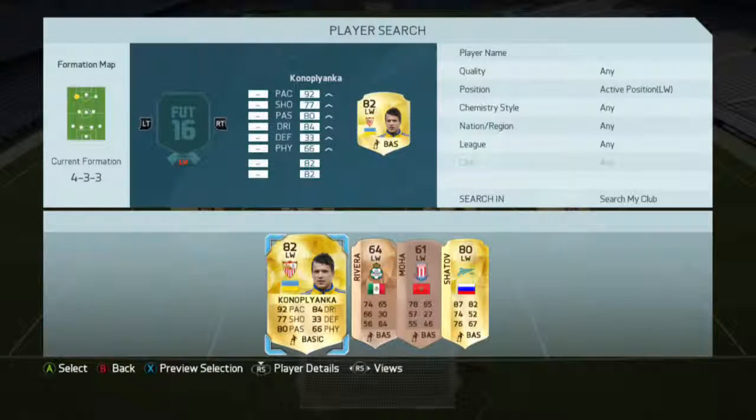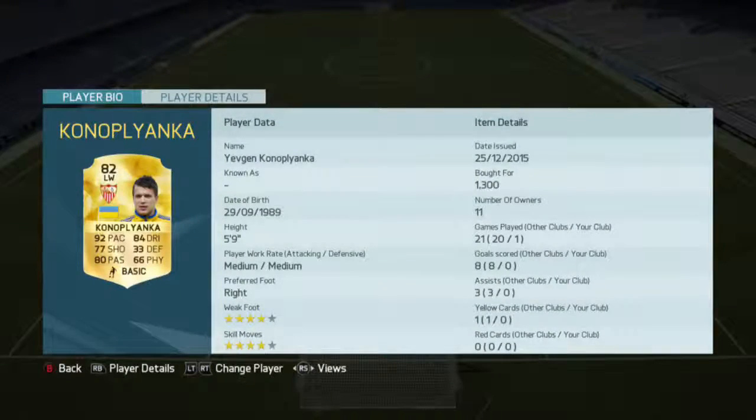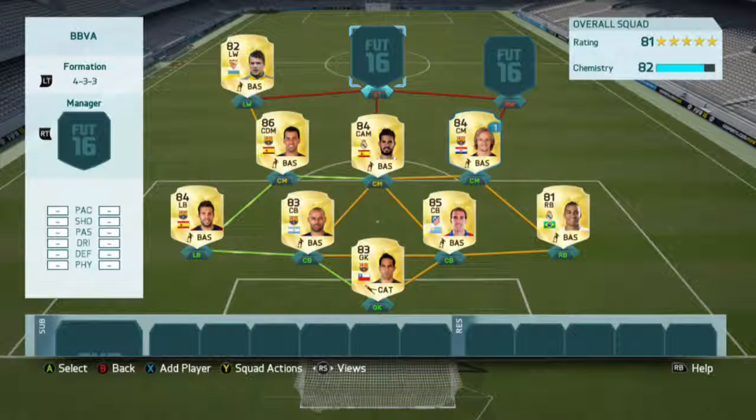For left wing I'm going to use Conor Plianca, who I'm sure you've all heard of — a very pacey player. He didn't score any goals; I've only played one game with this squad, but I thought he was really good — really good for setting up and creating chances.